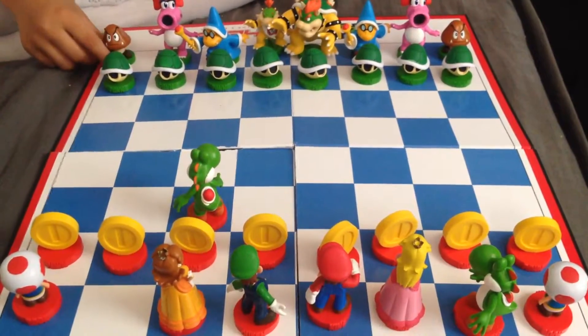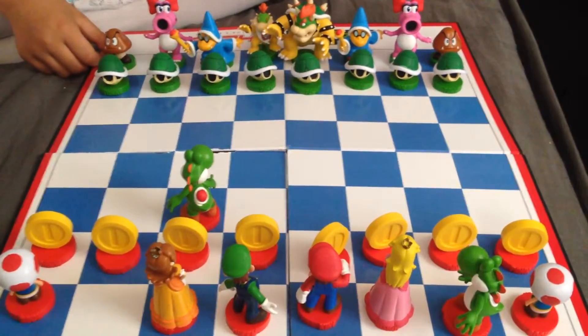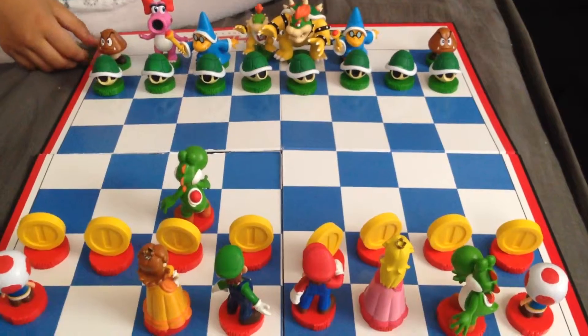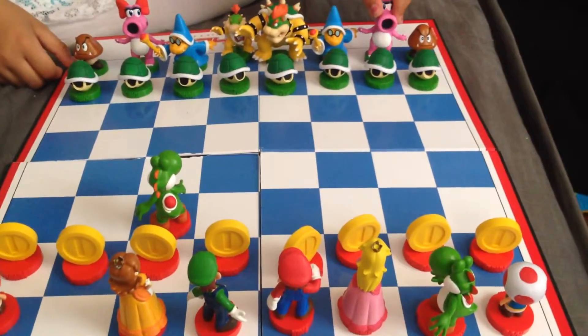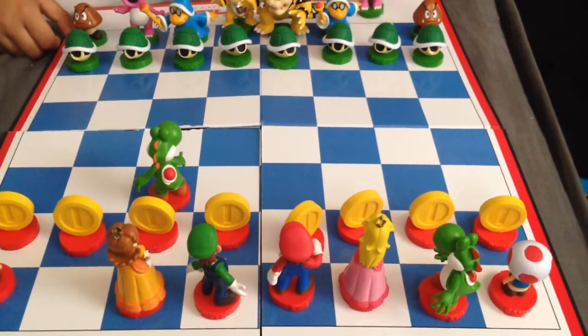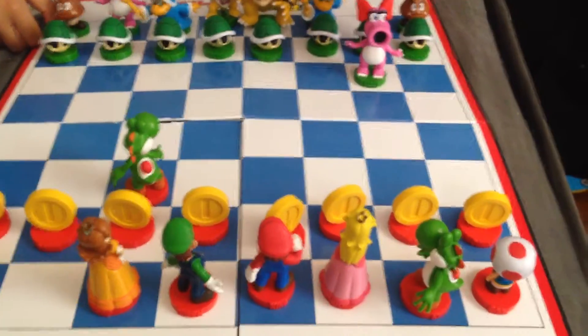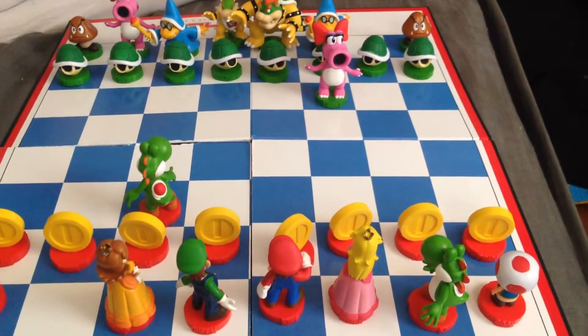Where's the knight? It's the Birdos — the pink ones. This one. Move it, not remove it. Move it. How? Move it three spaces forward, one space to the left or right.